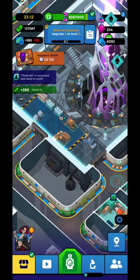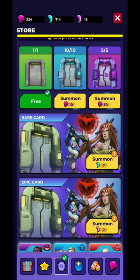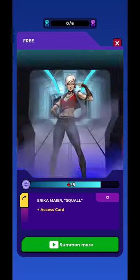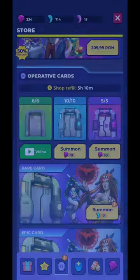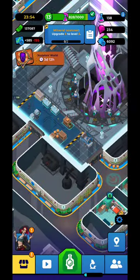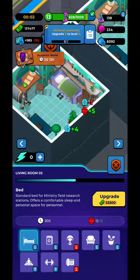You'll have ads you can watch to get rewards in cash and resources. In the shop, daily you can watch up to six ads — besides the one you get for free you can watch up to six ads to get cards. The first five ads give you rare cards, and the sixth ad will be an epic card for an epic hero.